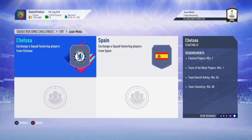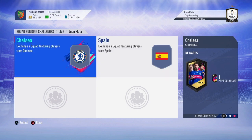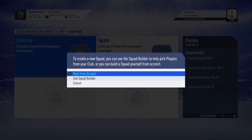You need an 84-rated team, one choice player, one Team of the Week, 80 chemistry, and one Spanish player. Then two Team of the Week players and an 83-rated team with 80 chemistry again. So let's just go into the first one here.